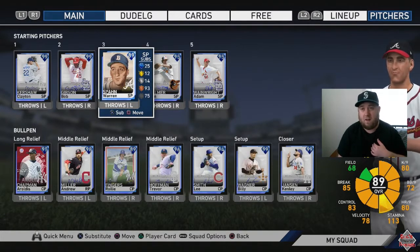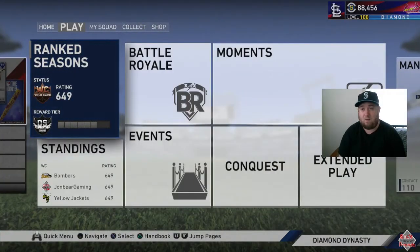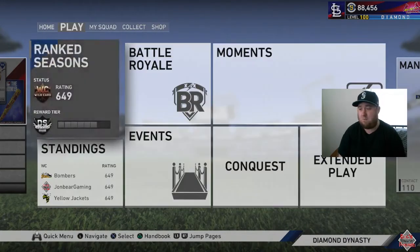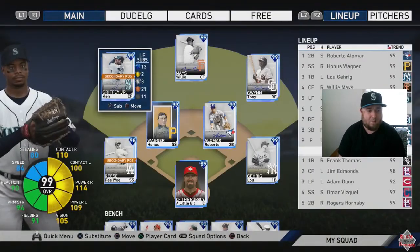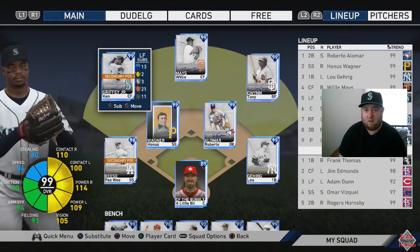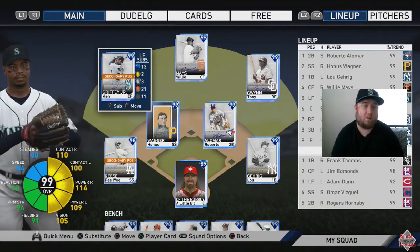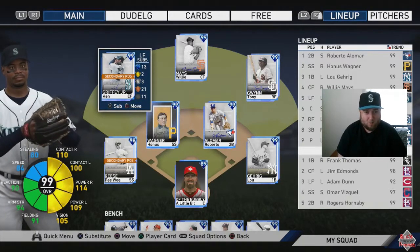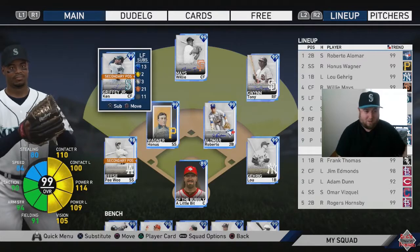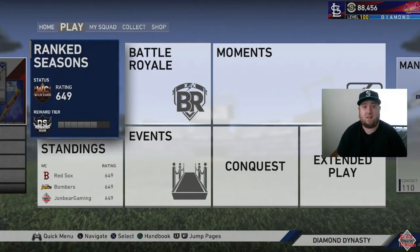Our goal is to win the game. This is going to be on All-Star difficulty, so it's probably not going to be the most challenging team we face, but I think it's going to be a fun challenge. The rest of the team is our regular Ranked Seasons god squad: Roberto Alomar at second base, Honus Wagner at shortstop, Lou Gehrig at first base, Willie Mays in center field, Ken Griffey Jr. in left, our catcher behind the plate, our created player Tony Gwynn in right field, and Pee Wee Reese playing third base.